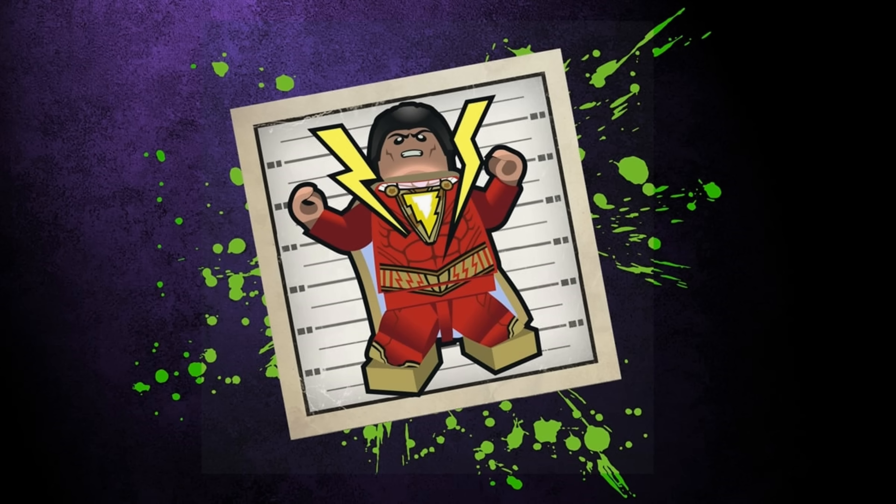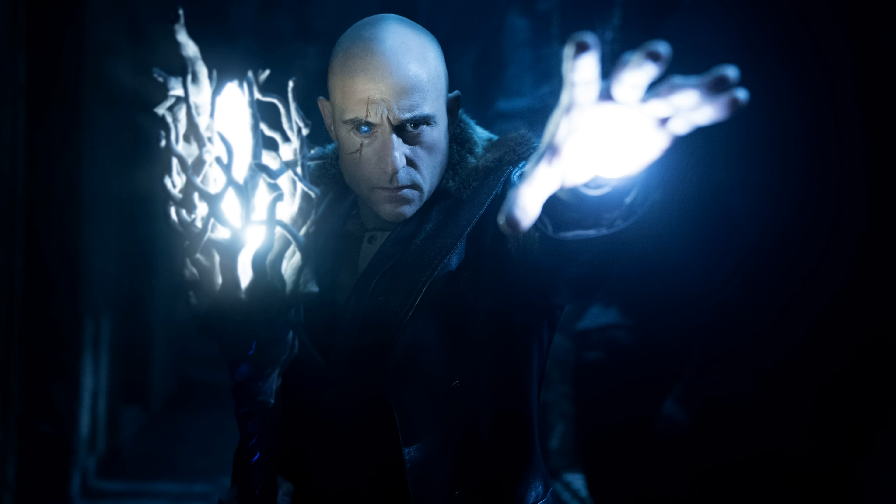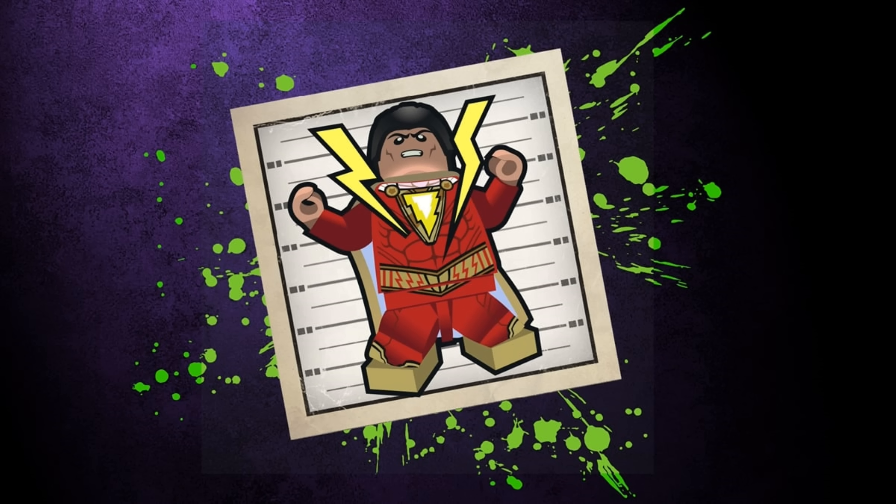First up we have the His Name's Captain Sparklefingers achievement, which is of course a quote from Freddie Freeman in the movie's second official trailer. Whether or not Freddie will be included in any of these packs as a playable character still remains to be seen. You unlock this achievement after completing the Savannah Showdown level. As I said in my previous video, this is of course referring to Dr. Thaddeus Savannah, so it's very likely that Mark Strong's villain will not only feature in a boss battle but may also be included as a playable character — either in this pack or the Shazam Movie Level Pack Part 1. This achievement's icon still gives us a great look at the brilliant Movie Shazam minifigure design, and I absolutely cannot wait to finally play as Zachary Levi's awesome new take on this character once the DLC pack is finally released.